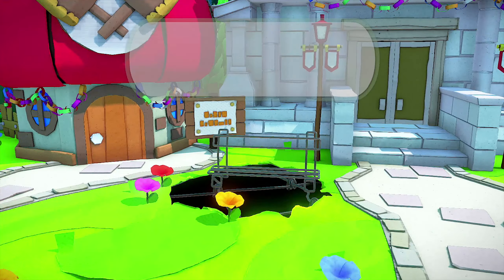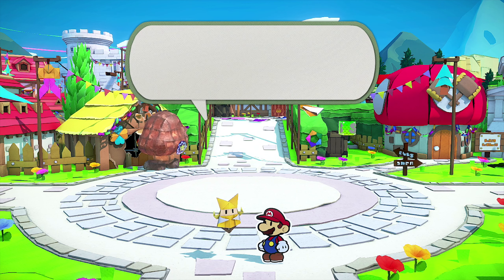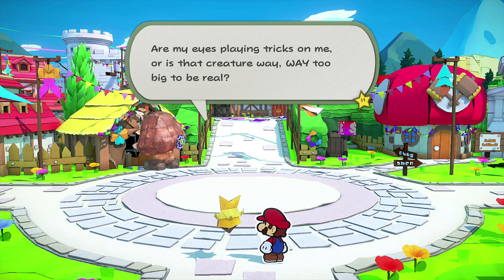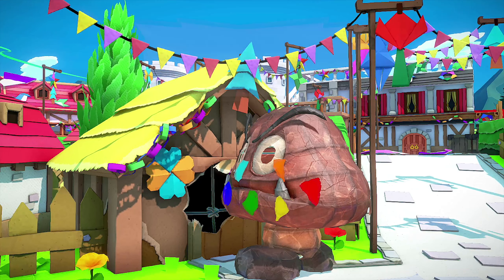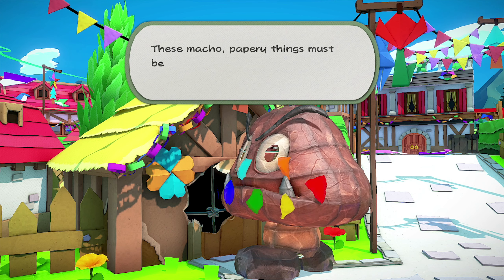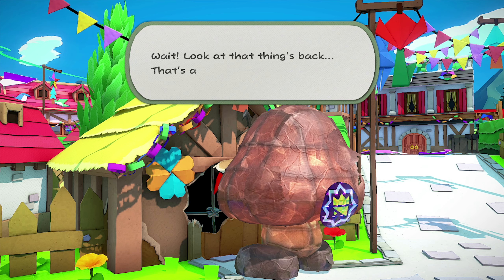Everyone's gone. Oh, look at that big hollow spot over there — that means Olly might have been here already and up to no good. What the heck is that over there? That's a huge Goomba — are my eyes playing tricks on me? It's way too big to be real; it's not like any origami I've ever seen. And what is it doing to that house? It's like... eating it!